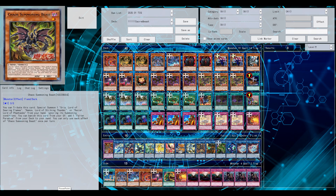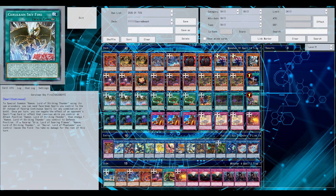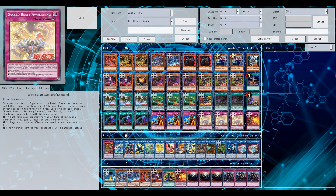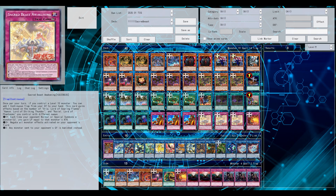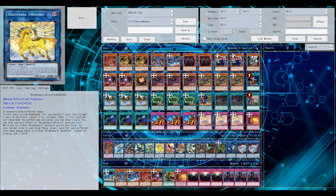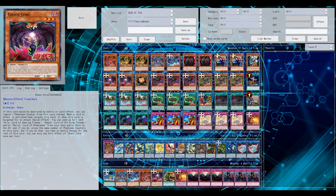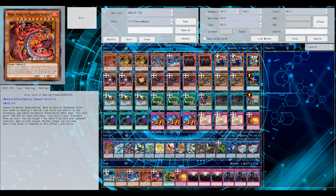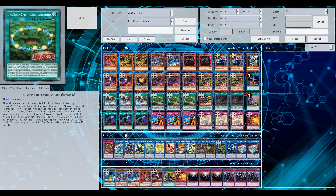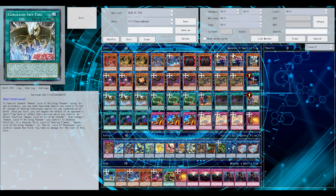Welcome back to YGOPro. Today we're trying out the new Sacred Beast structure deck. Most cards are up on YGOPro. The full structure deck may not be fully revealed yet — we've had two small waves of leaks. It definitely feels like a deck with potential, but it's weak to the most basic interruptions in today's format.